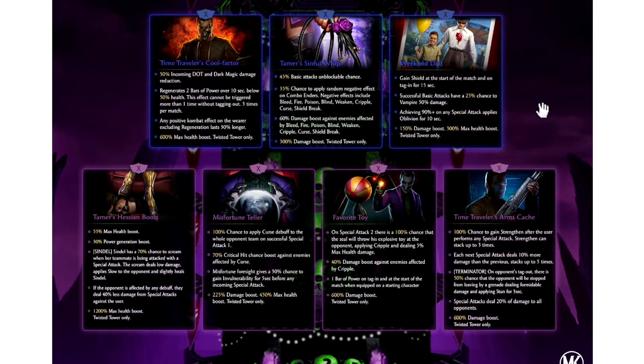Next up, we've got the Weekend Dad, and this piece is going to be meta. This is going to be one of your top rare pieces going forward. You gain shield at the start of the match and on tag-in for 15 seconds. That not only gives you tag-in protection and special protection, but that's also going to give you starting Circle of Shadow Liu Kang protection and starting X-Ray protection in Survivor as well. On top of that, successful basic attacks have a 25% chance to vampire 50% damage. This piece also gives you the opportunity to heal from basic attacks. And if you achieve 90% on any special attack, it applies Oblivion for 10 seconds. Those shields, plus a chance to heal on basic attacks, plus a guaranteed Oblivion if you can hit your minigames — this is going to be a really solid rare going forward. It's definitely going to be probably top five of the rare pieces that exist.